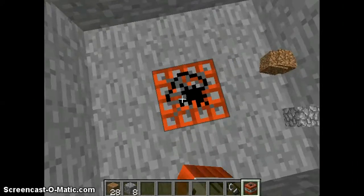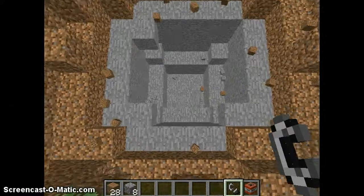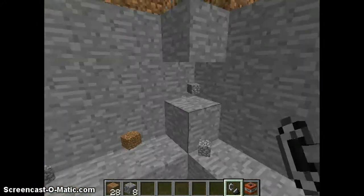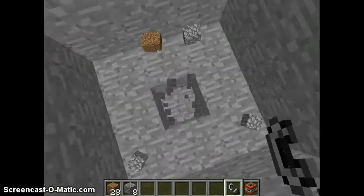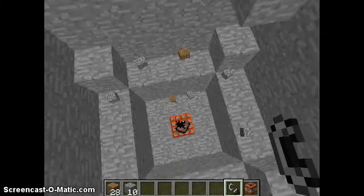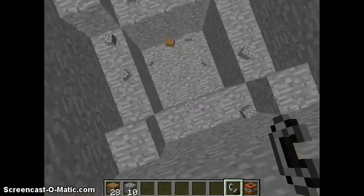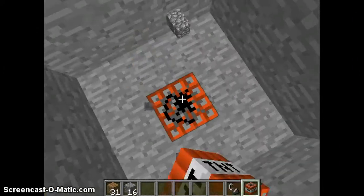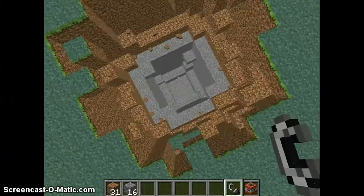And you can keep undoing that. Look at that little rim. Sometimes it'll have that rim, sometimes it'll have blocks on each side. Just keep undoing that. If it doesn't work, you'll have to go somewhere else and do it and try again.